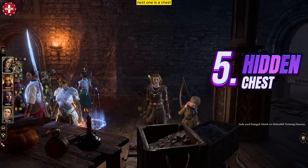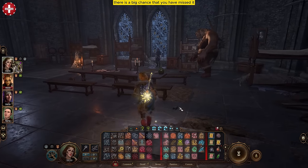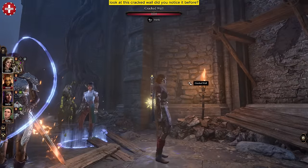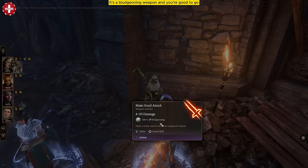Next one is a chest which is a super hidden one. In the sense that if you are not careful enough, there is a big chance that you have missed it. Look at this cracked wall — did you notice it before? This wall comes with a lot of resistance. Use a bludgeoning weapon and you are good to go.